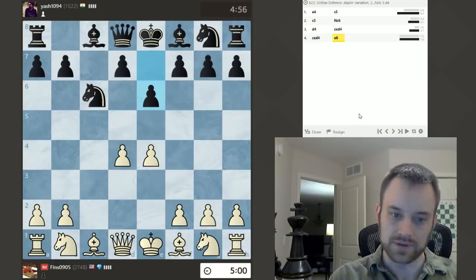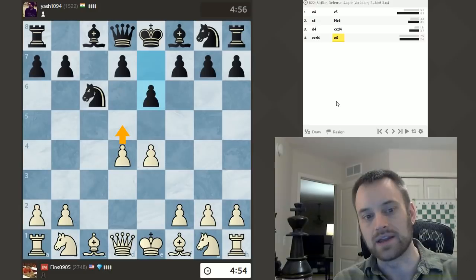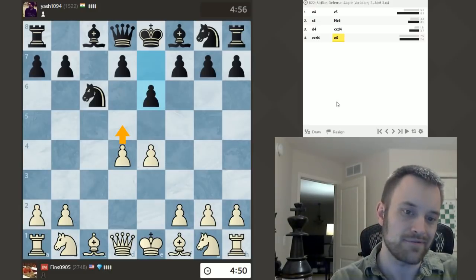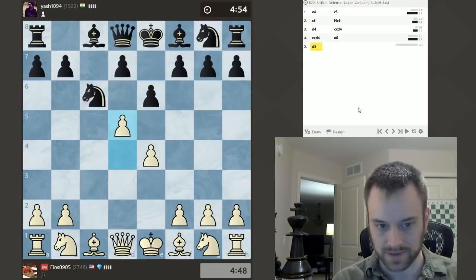So Black played Nc6 on move 2 and already I like this position for White. So E6. I can consider playing D5 and I think I will avail myself of that opportunity, because if I pause and play a move like Nc3, that gives Black a chance to play D5 and maybe minimize the space disadvantage. So let's go ahead and do this.